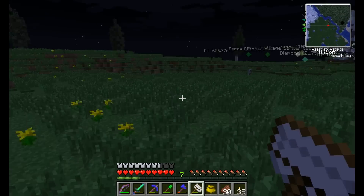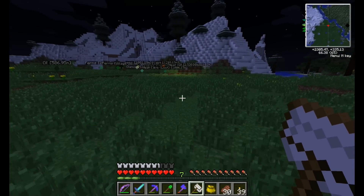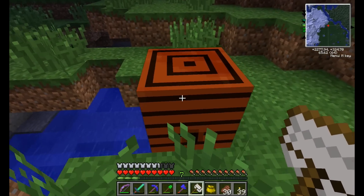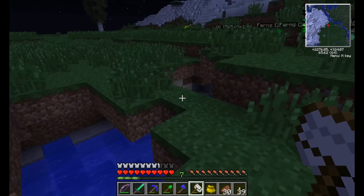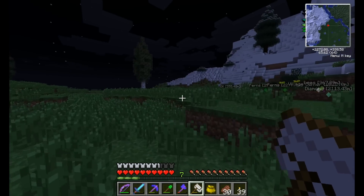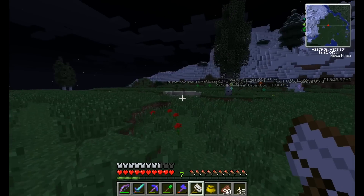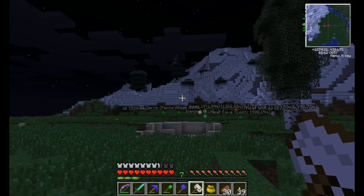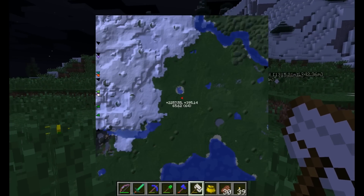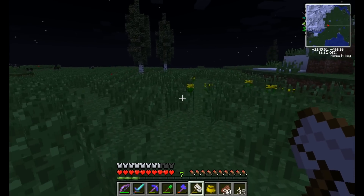That almost looks like lava because it is so bright, but it looks like water on the minimap. Oh no, there's a beehive in there! I'm going to start looping around to the south here. That still looks like the Alps that we came through and didn't have much luck.